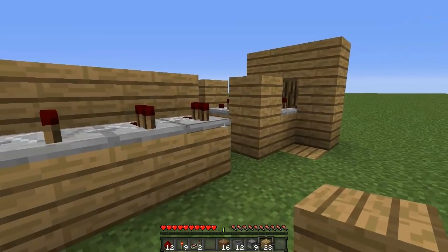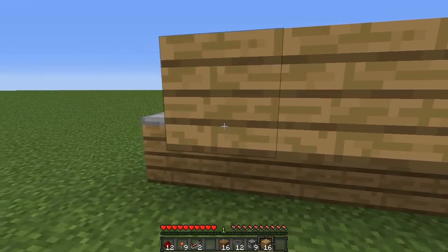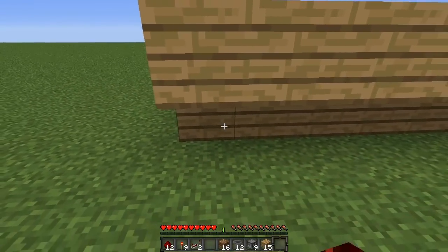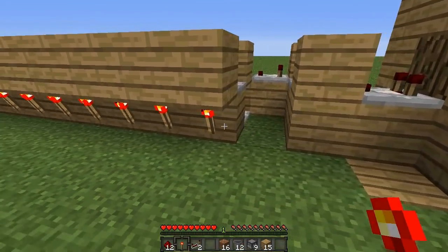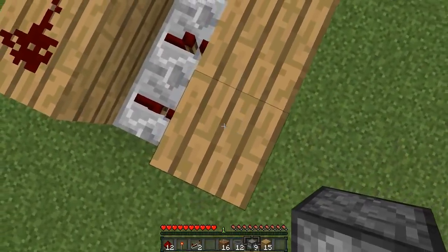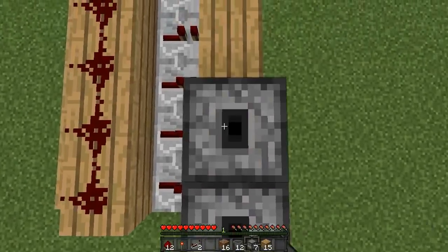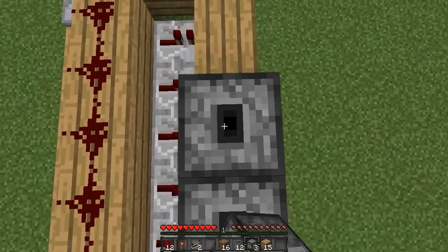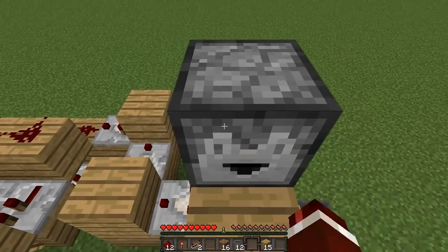In front of all these repeaters, place a block — again, crouch and right-click the front of the repeaters — and place eight redstone torches underneath on the face of the block. Make sure it is not on the ground. Then get your droppers and place them facing upwards on top of these end blocks, one through eight, and the last dropper place here facing sideways.